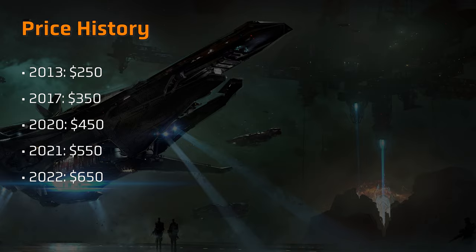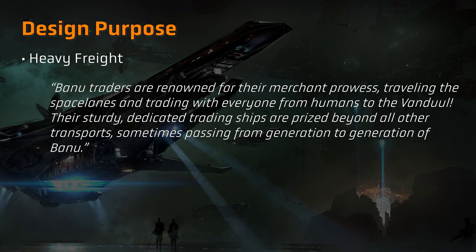The Merchantman first went up for sale back in 2013 at a price of $250. Subsequently, the price has gradually increased, perhaps reflecting the size and scale of the ship, up to the most recent sale price of $650 from 2022 onwards. The stated purpose for the Merchantman is as a heavy freight ship, but realistically it's so much more than just that. The Merchantman facilitates trade onboard the ship itself, offering a marketplace to buy and sell goods and items, both at small scale, but also with various amenities to set the scene for high level trades.